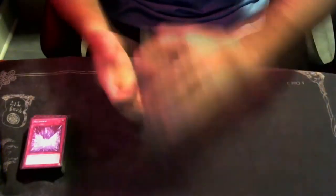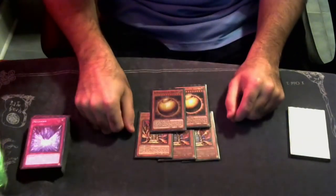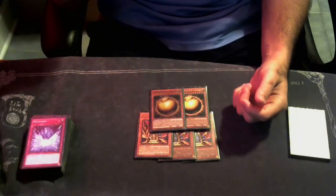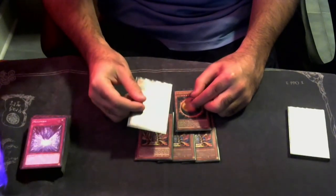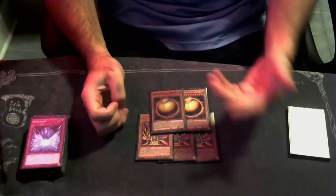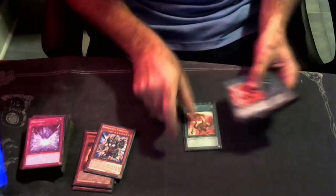Moving on to the side deck: we're playing three copies of Lava Golem. We were playing Red Reboot but now that it's banned we threw in a second Ball Sack, so you want to be able to break boards as often as possible. I've been debating whether to play one copy of Royal Decree but that seems really bad relying on hitting a one-of — I would rather play three copies so you can out things like Evenly, out Eradicator if you're playing against Tier going first, or against Eldlich it just shuts them out. No one from what I've seen is playing Royal Decree right now, so that's an interesting side deck option to consider.